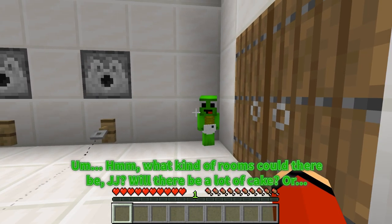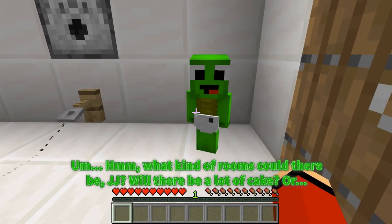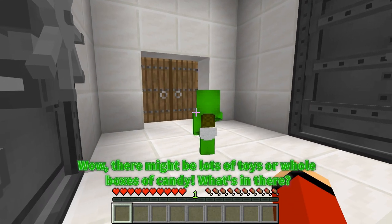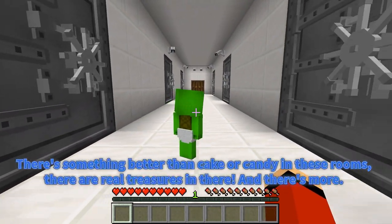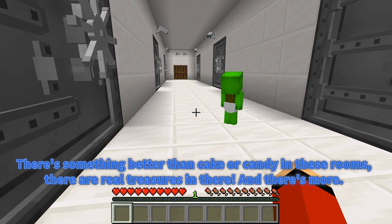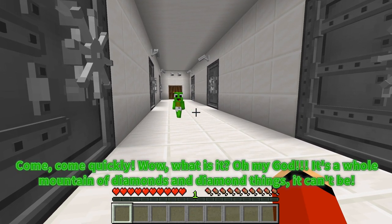What kind of rooms could there be, JJ? Will there be a lot of cake? Or there might be lots of toys or whole boxes of candy. What's in there? There's something better than cake or candy in these rooms — there are real treasures in there. And there's more! Let's go to the first one, Mikey! Come quickly!